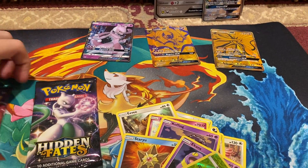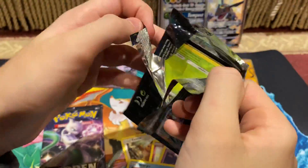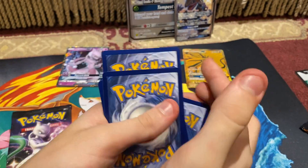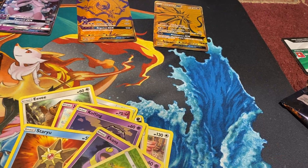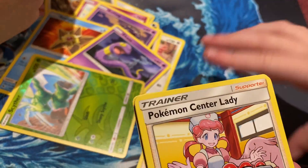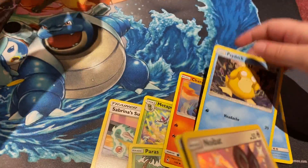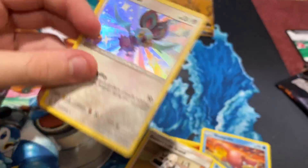Hey Gina, now it's your turn to open up your pack. I'll open it up for you. Sabrina. Metapod. Pokemon Lady. Caterpie. Charmander. Slowpoke. Psyduck. Shiny Zubat! Oh, I got something good — Zubat. And then Blaine's Last Stand.